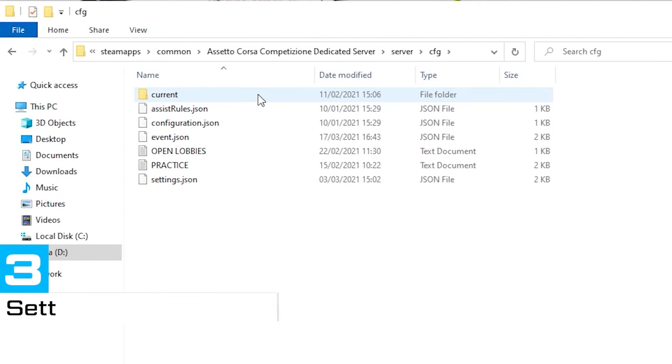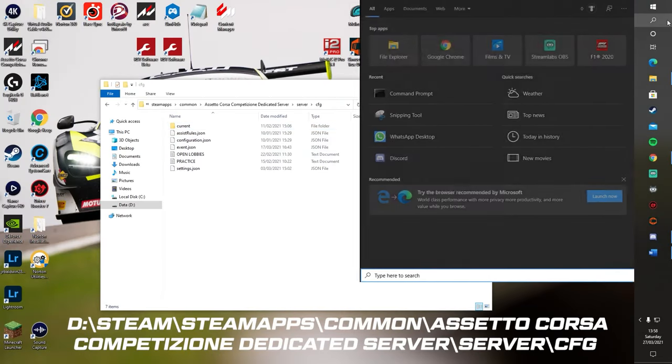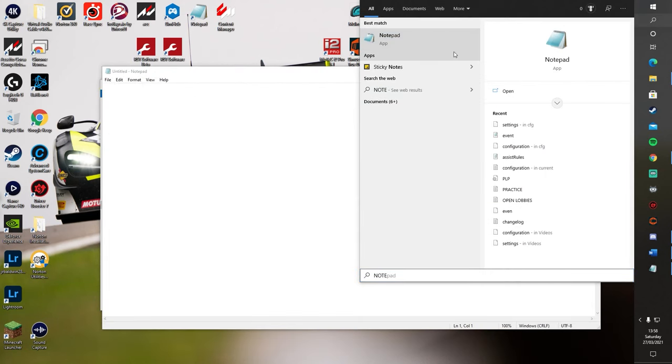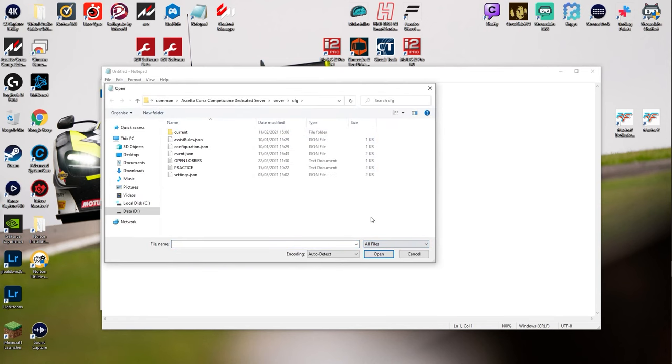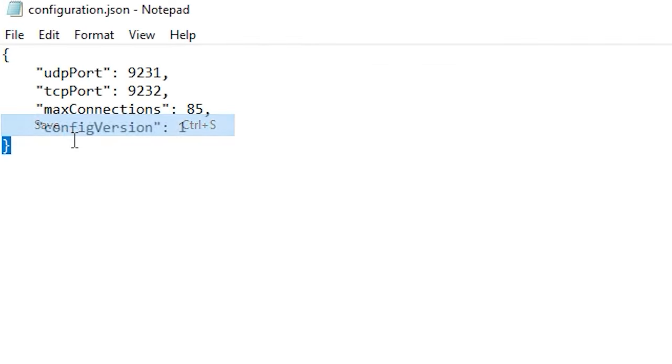So in terms of the port forwarding, we should be finished, but there's only one way to find out. Let's go and set up the server files and fingers crossed, it works. In the following folder, you'll find all the relevant files that you can edit to set up the server. The first one you'll want to set up is the configuration file. To adjust and edit these text files, I just use a program like Notepad — anything like this should do the job. For the configuration file, make sure the UDP and TCP ports match what we inputted into the port forwarding settings — so for UDP put 9231 and for TCP put 9232. Make sure you save it.